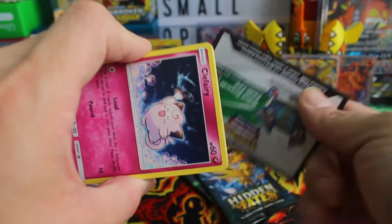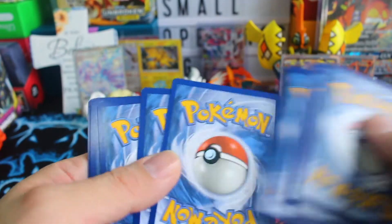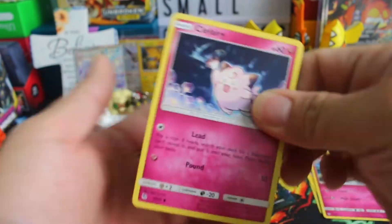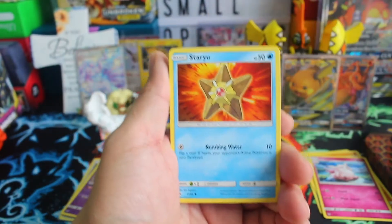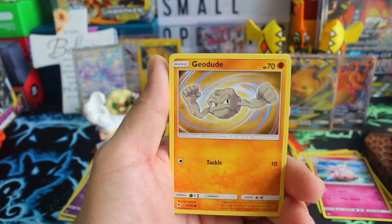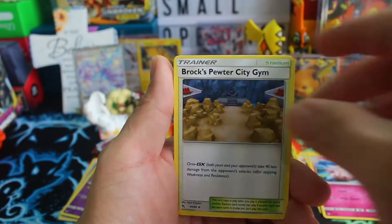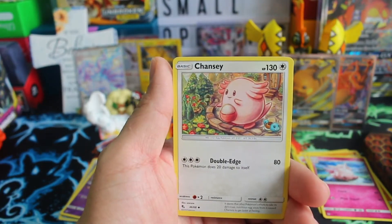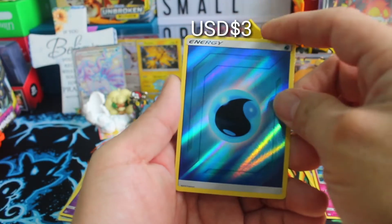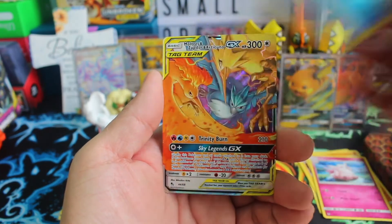White coat — it's all white coat again, little brother! So: Clefairy, Staryu, Jigglypuff, Fire Energy, Farfetch'd, Brock's, Pewter City Gym, Chansey — reverse holo! Water Energy, water energy. And what is it? Woah!